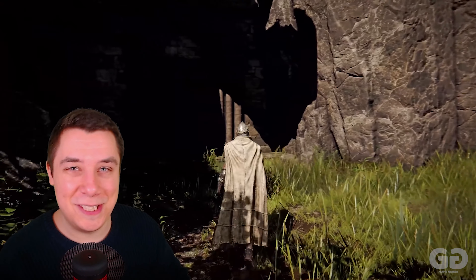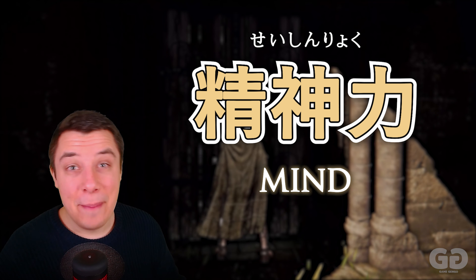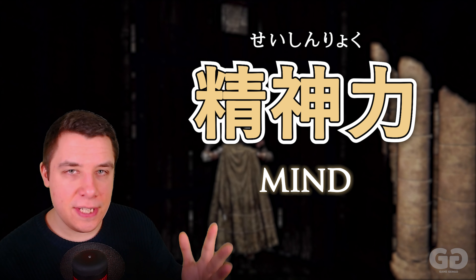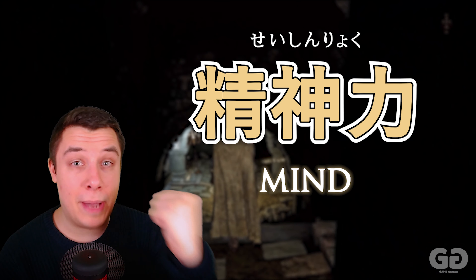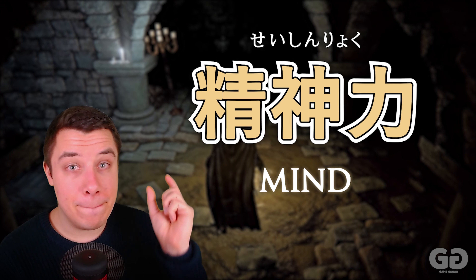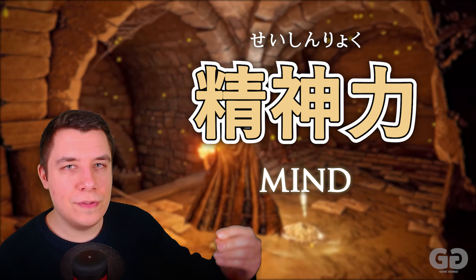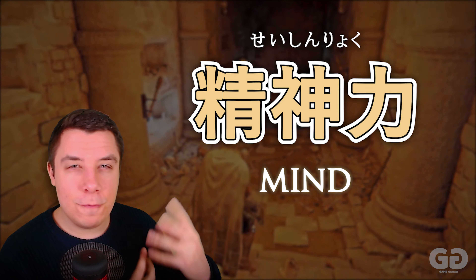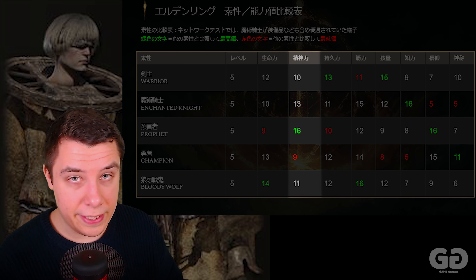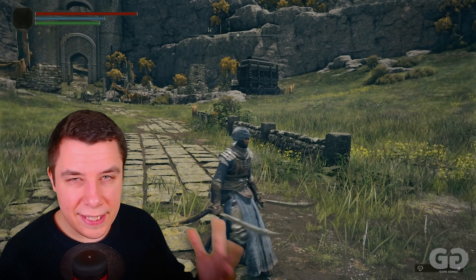The next stat sounds a little similar — this is Seishin Ryoku. The kanji are a bit different, but it sounds close to the previous word. Seishin is your mentality, and Ryoku is your power — so your mental power, seen in English as just 'mind.' The mind stat, Seishin Ryoku, improves your FP — your focus points — which are used whenever you cast magic and spells. The class that gets the boost here is the Prophet, Yogensha.